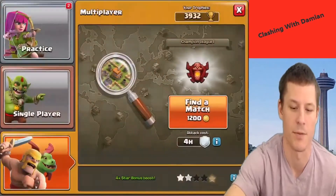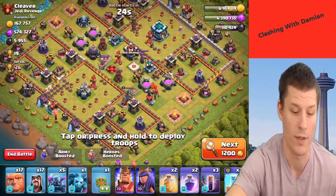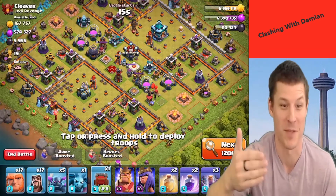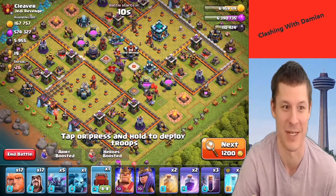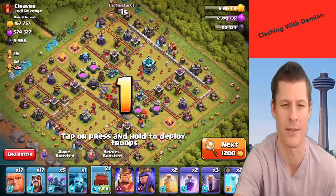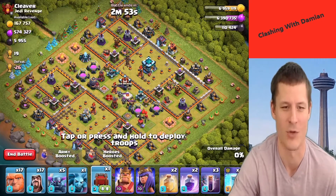All right, we are ready to do our attack and then we'll get some upgrades done. Let's get right into it. I realized I had hero potions and thought maybe I can boost the heroes again past the level five boost they already have and make them maxed - like level 75. But they won't let you do that. They were wise to me - they're like 'Damien's gonna try to get his heroes maxed for like an hour, no we're not gonna let him do that.'